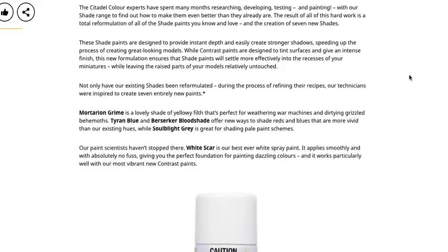It sucks that they release a new primer with them, because it kind of gets rid of your constant — normally when you do an experiment you have a constant to compare to. If they're using this same primer on all these paints, we don't really know without seeing the old paints on this primer or the new paints on the old primer exactly how they're going to respond. That said, the Citadel Color experts spent many months researching, developing, testing and painting with the shade range to make them even better. The result is a total reformation of all the shade paints, plus the creation of seven new shades.